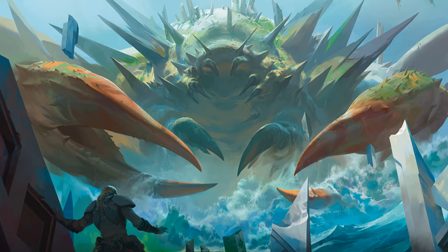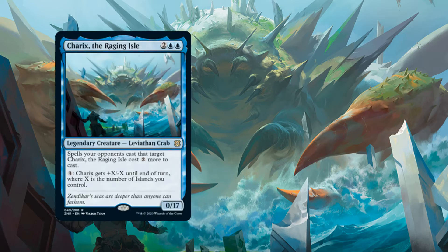Up next we have two copies of Charix the Raging Isle. For four mana, two blue blue, we have a zero-seventeen Leviathan Crab. This is an amazing card - spells your opponents cast that target Charix cost two more to cast, so if they are going to remove it, it will cost them more and there is a possibility they won't have the mana to do so.